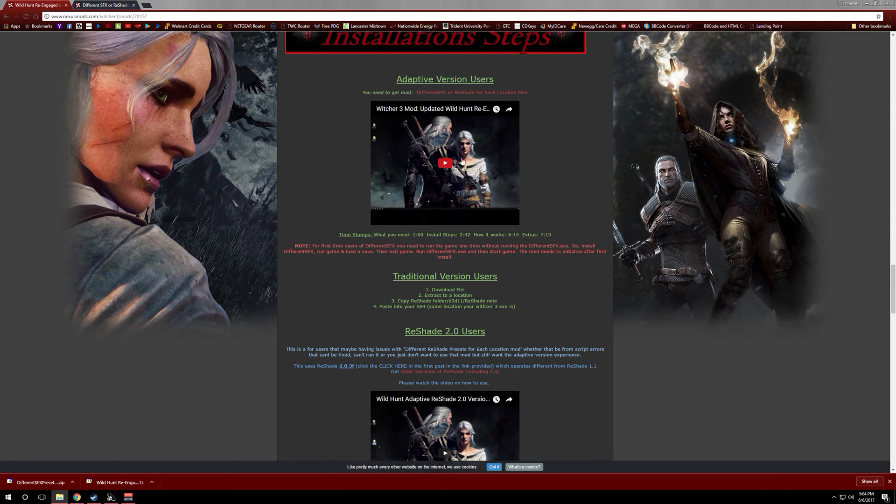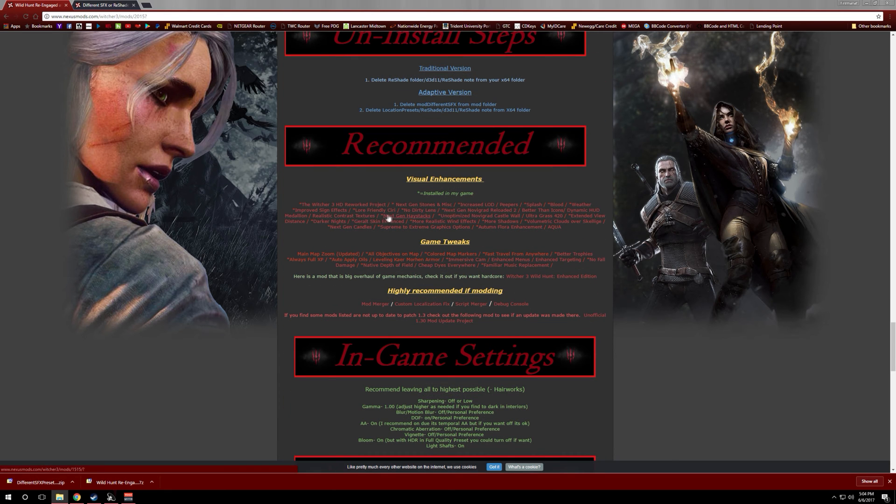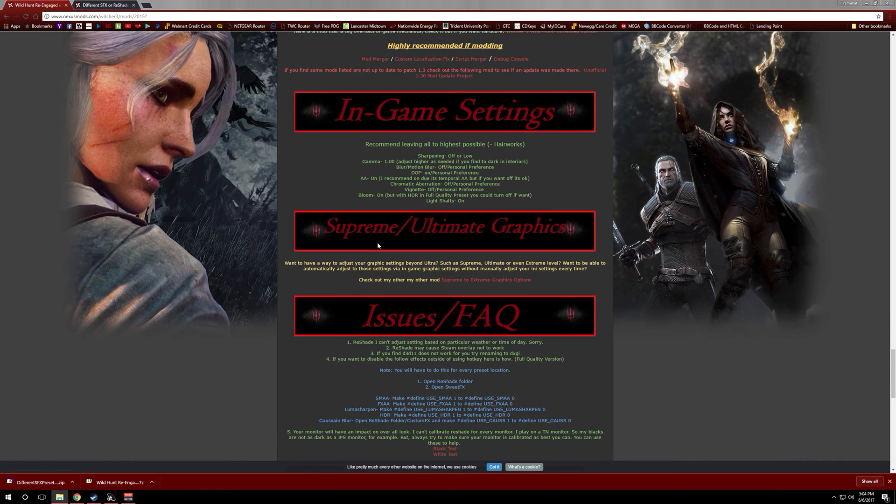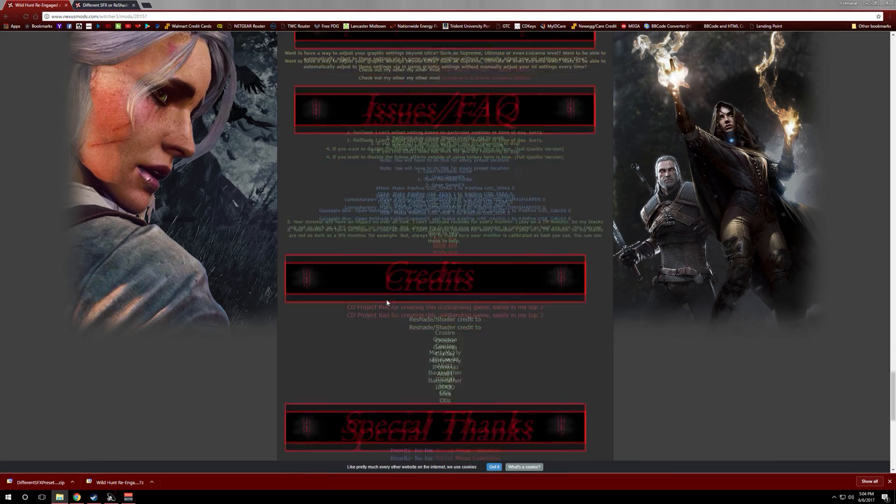The reason I have content for each location is because this is an adaptive type ReShade — I'll explain that in a second. I have the effect hotkeys, the install video — this current one will be outdated so I'll replace it with this new one once done — recommended mods, in-game settings, and my other mod Supreme Ultimate Graphics, which pushes graphics beyond the ultra setting. I'd recommend checking that out as well.